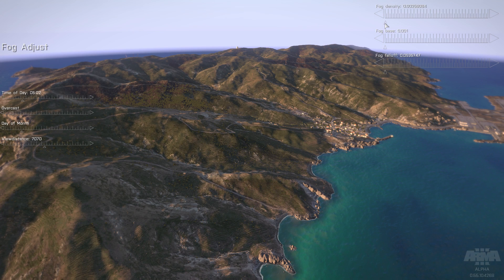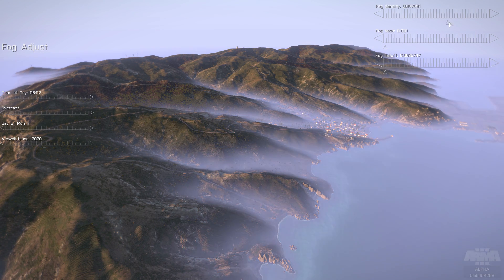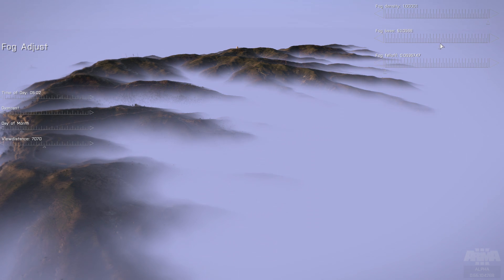The new fog is controlled by three parameters: density, falloff, and height. Density is the same concept as before — it's how thick the fog is. The difference now is that fog isn't universal; it's based on altitude and it clings to the ground realistically. You can see here how the fog creeps in from the sea and into the valleys of Stratis as the density is increased. This is using sea level as a baseline for the fog, and from there you can increase it — here I'm taking it up to about 100 meters, but there's no limit that I'm aware of.